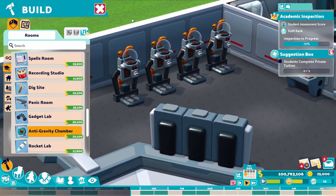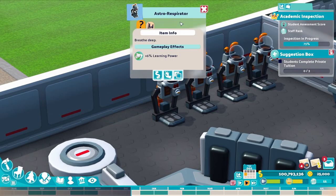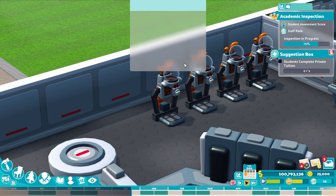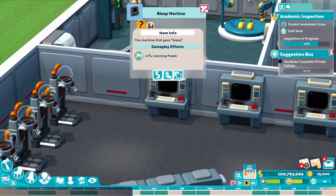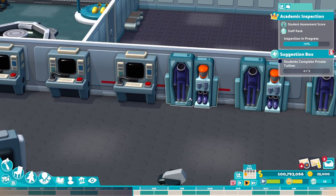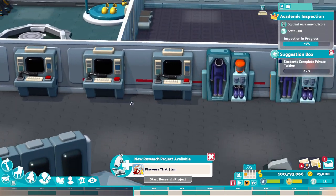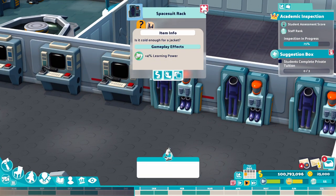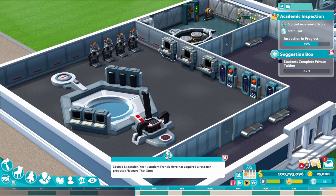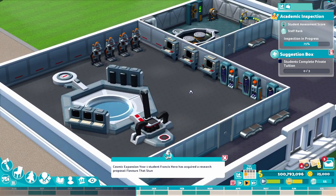I have put some extra things in the room just to show you a little bit more. So you've got the Astro Repetitor, which gives you a plus 6 learning buff. We've also got the Bleep Machine — plus 2 learning. That's a nice little computer. And also we've got the Space Rack Suit, a plus 4 learning power. You could probably buff up the learning power quite a bit on this one.